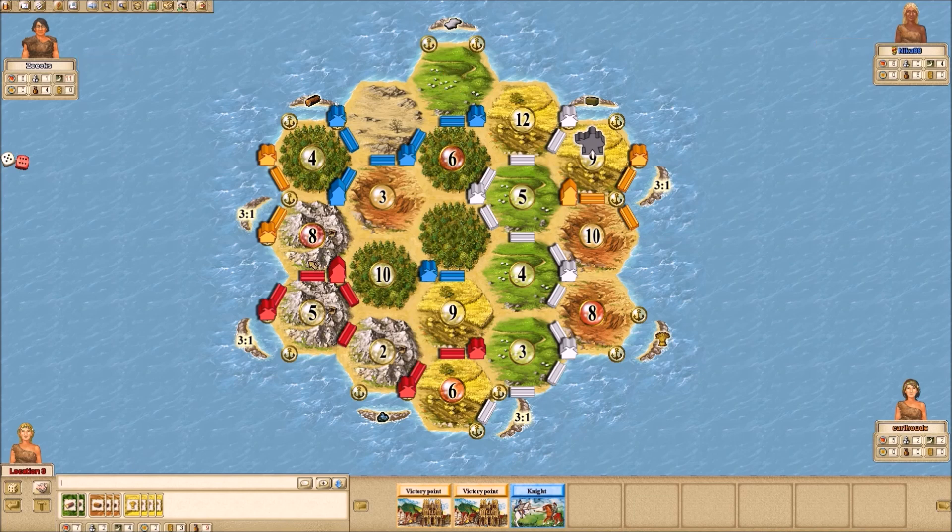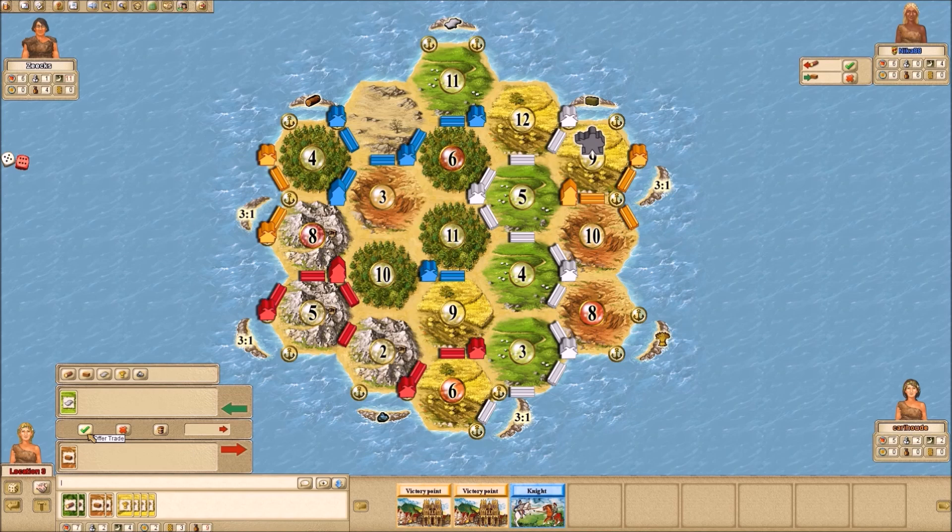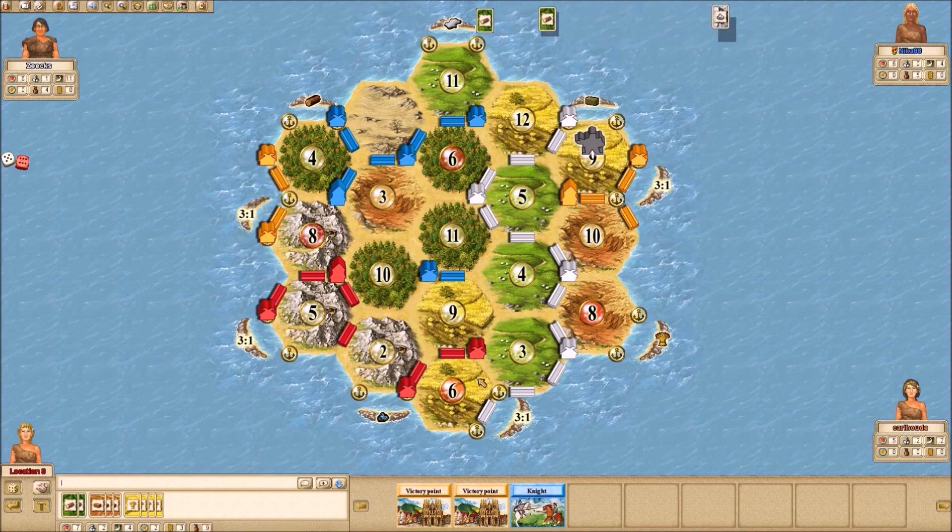I also have an ore port and a 3-4-1 port, so I can convert things to sheep and win the game. The question will be do I play my knight first? I've got 10 cards now — I would be left with 5, so that's not enough to convert and win. I think I have to roll first. I don't want to reveal the knight because then you'll be in the lead. I think I have to go after Blue and White here.